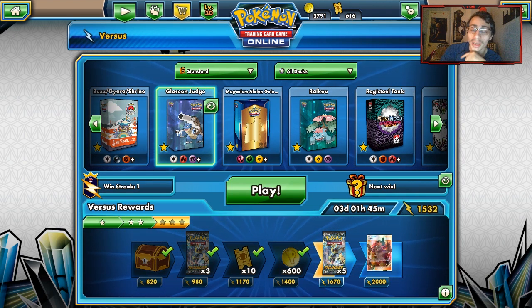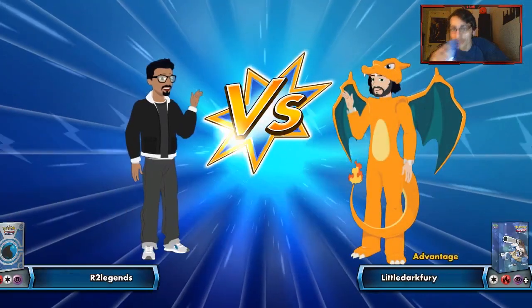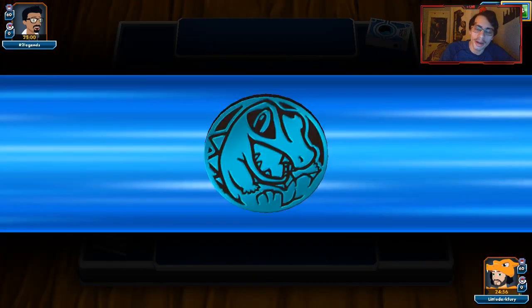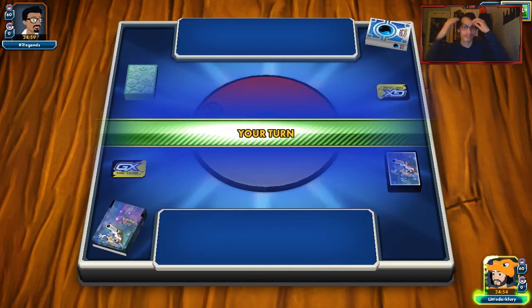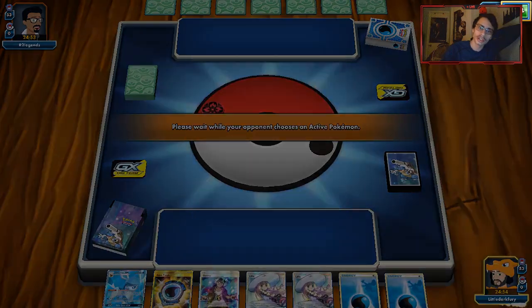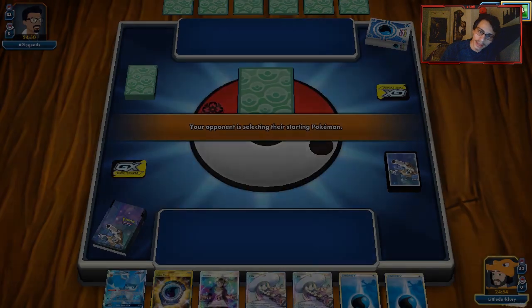We'll do another game and hopefully get some more locks going. Hopefully we get some good turn one Glaceon locks off. We're up against Blacephalon — probably a better matchup for us because we're a water type and we go first. Going first against Blacephalon gives us a huge advantage as long as we can turn one Glaceon.